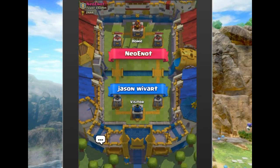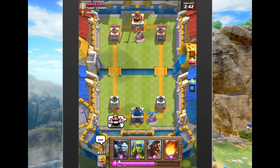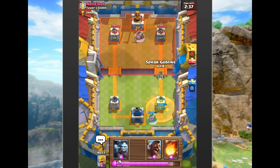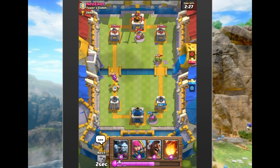Generally people drop the Royal Giant right at the bridge, but dropping him in the back is actually the more correct play. We'll have to figure out what to counter that with. We drop the collector — he drops a toxic spell, which is interesting. A lot of people are using that poison spell. We drop spear goblins up since we're full energy; he drops his spear goblins to counter.